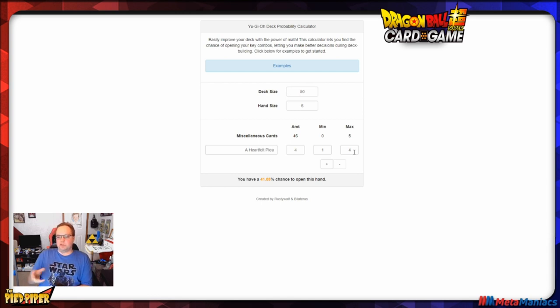So with four copies in a 50-card deck, a min of one and max of four in hand, I have a 41.05% chance to draw this card in my opening six. Now let's see what happens if we go to 60 cards. We actually drop from about 40% down to 35.15% — losing approximately five percent, which is the equivalent of one out of every 20 games where I won't draw this card at the beginning.